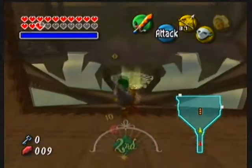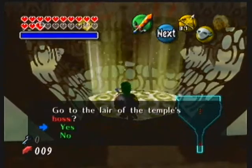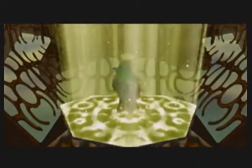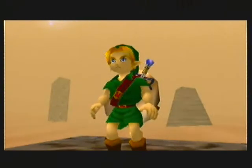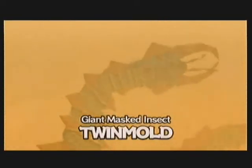Okay, here we go guys — Stone Tower Temple, the battle against Twin Mold with the Fierce Deity's Mask. The reason I have a 47-minute recording is because I actually fought Twin Mold before with just Link and could not hit him once. Then I changed to the Fierce Deity's Mask in the middle of that, and then I wasn't firing energy beams and didn't know why. I figured maybe you need full health, but no — you had to hold Z down. I would have just known that at the time.